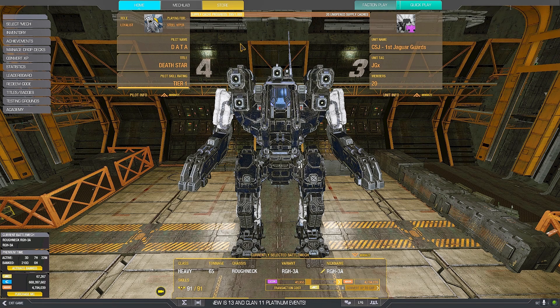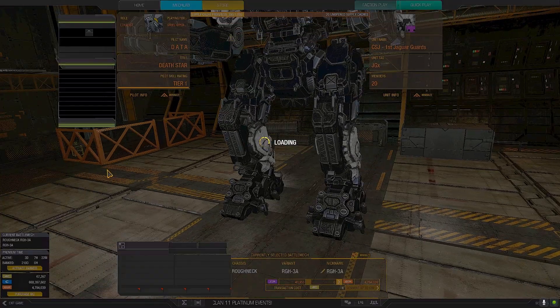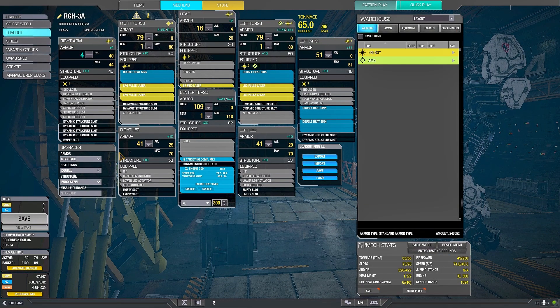This one was the Roughneck 3A, equipped with four large pulses, one ER medium laser, TCMP1, XL300, 16 double heatsinks.